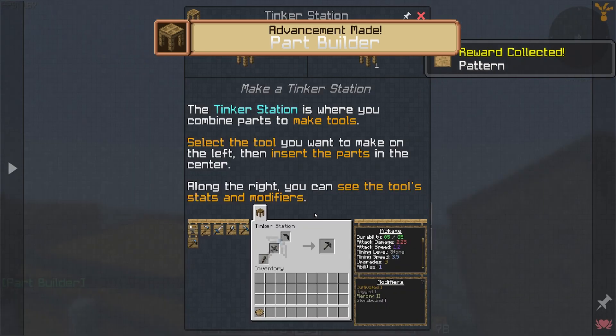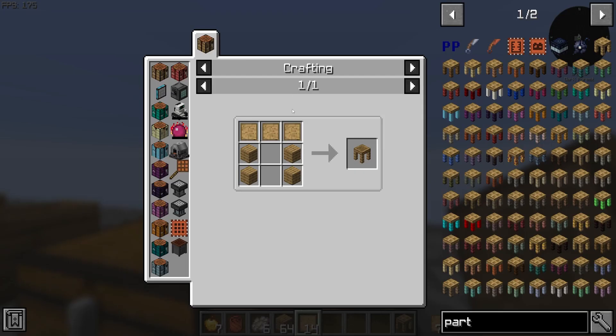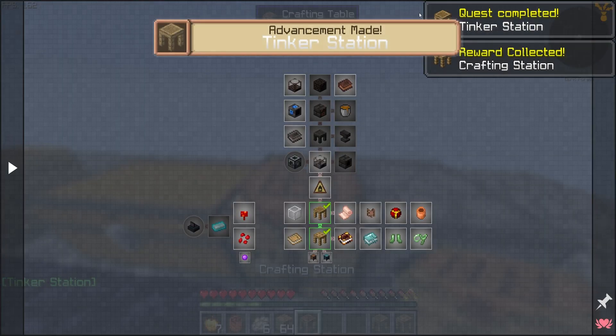Moving on, we're going to need the Tinker station and we get a crafting station which we already have. So three patterns, four planks — very, very easy.